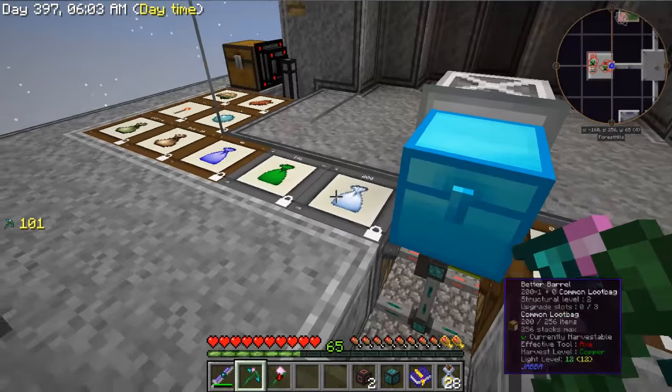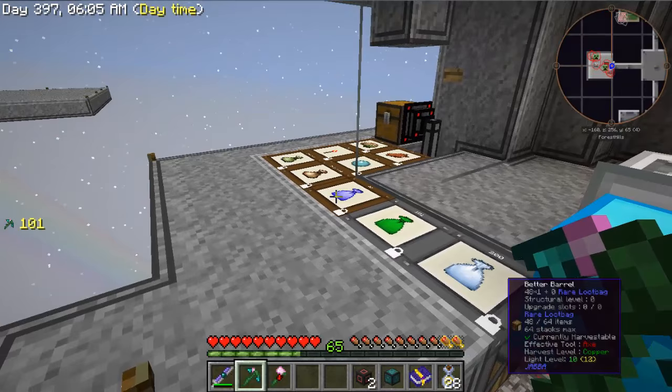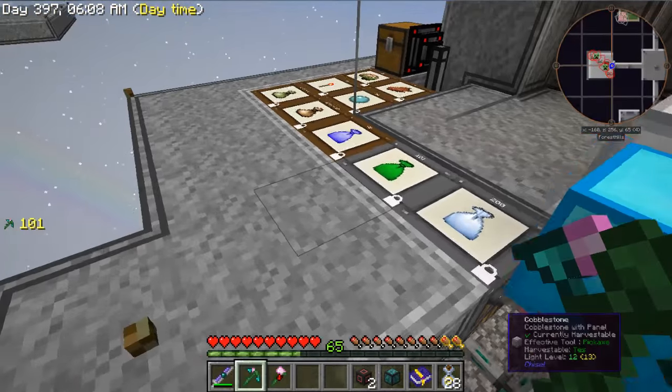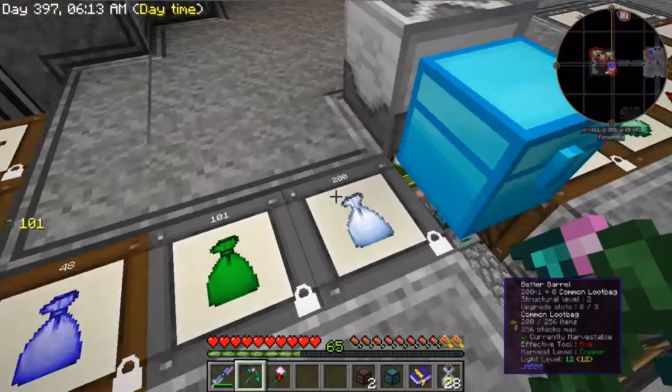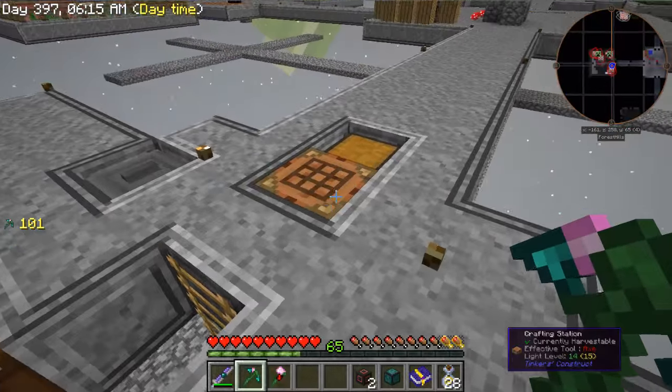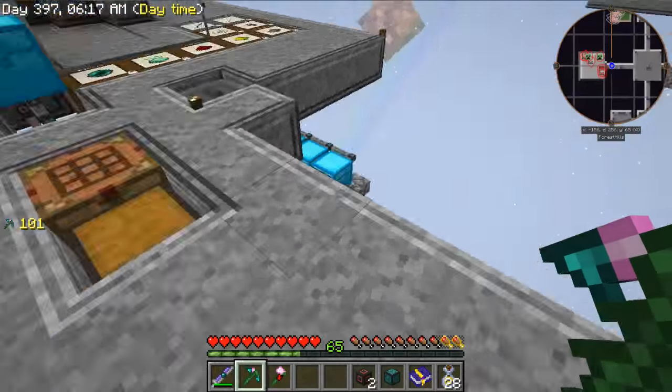The second comment, and I got several of these, is that we can craft these bags together to get an Epic bag. So I've AFK'd for a while and now I've got a whole bunch more bags to go. We can go ahead and set up a crafting grid for them, and you can tell me which you think is better.